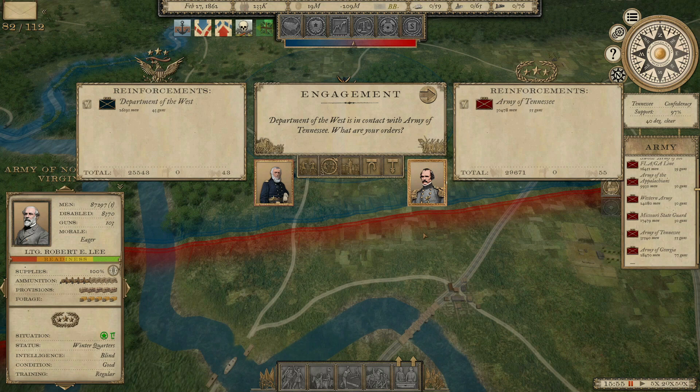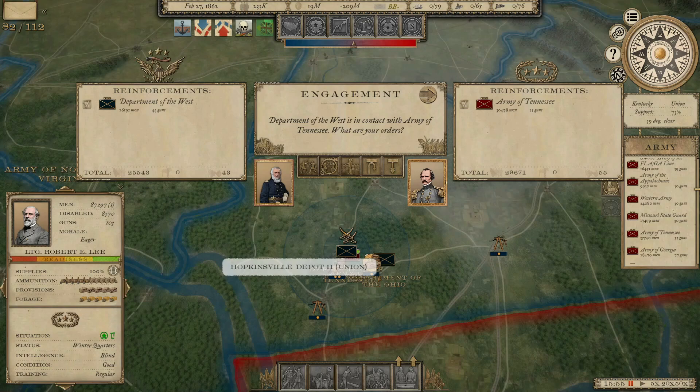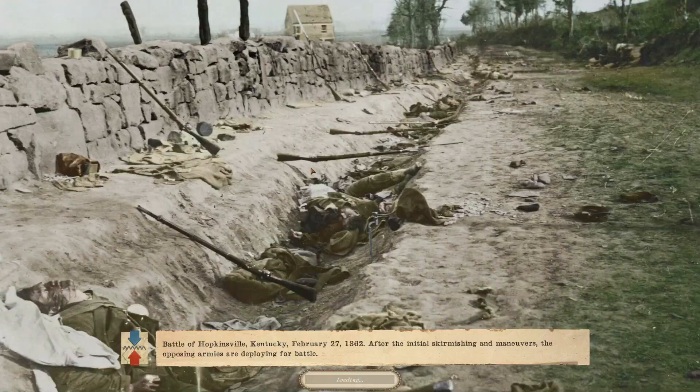Welcome back everyone to Grand Tactician: The Civil War. It's February 27th, 1862, and we're diving right into another battle. This time it's going to be another battle in southwestern Kentucky between the Union Department of the West and my Army of the Tennessee, who just came off their very first battle in the last episode. Now we're going to get right back to it with the Battle of Hopkinsville, Kentucky. We'll see what these boys can do now that they've got a little bit of experience.